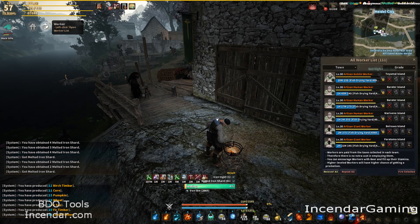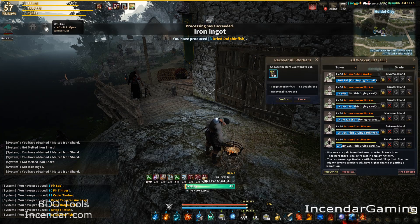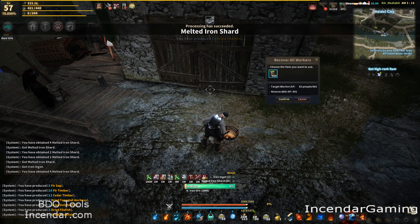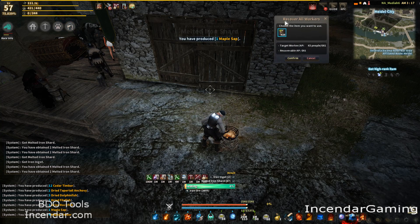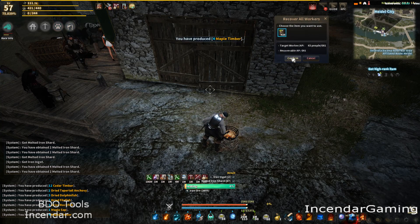For workers, if you click on the worker and click Recover All, and then click the worker again, you'll notice that the Recover All Workers window is still up and now detached. This actually updates in real time with how much beer to feed your workers and whatnot.